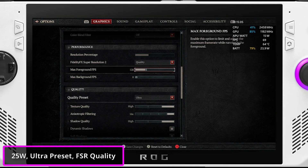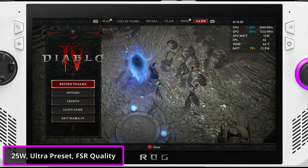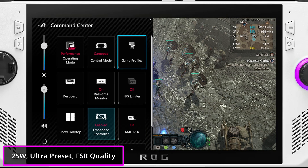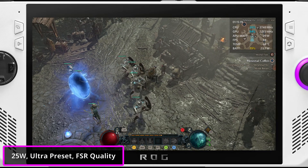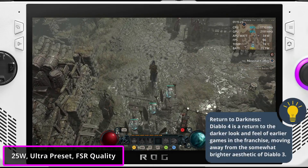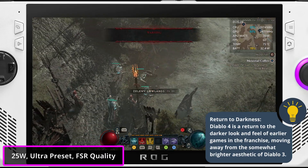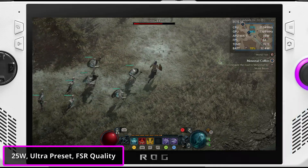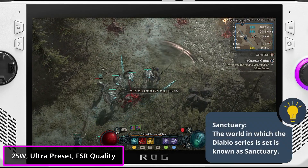Alright, here we are running the Ultra preset with FSR set to quality. We are using a 720p resolution and running the Ally in Turbo mode. I'm expecting to see around 45fps using these settings, given how well Diablo 4 performs on the Steam Deck. Right off the bat, we can see that we're getting between 45 and 65fps, and we're averaging around 60fps. The game looks wonderful and runs so smooth with these settings. It's fair to say that you can play Diablo 4 on Ultra settings on the Ally if you wish.